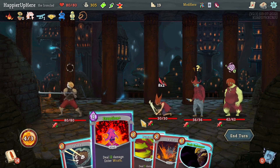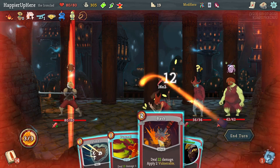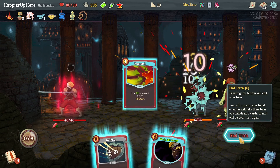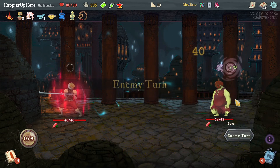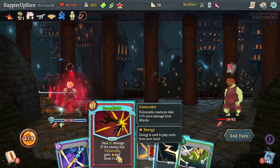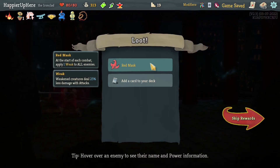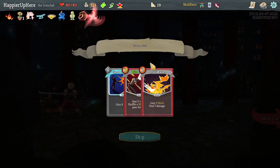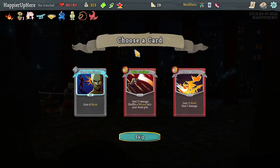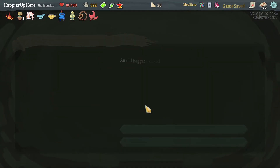Eruption is tempting — I can do 22, so Eruption then Bash to kill this guy. Pummel doesn't kill the back enemy. Let me kill this guy then. I need to deal 42 damage — Pummel, Strike. Dropkick does kill it. Got Red Mask: at the start of combat apply one Weak to all enemies. Wild Strike is good, Iron Wave is good. Let's do Wild Strike — once I play Dark Embrace, card draw won't be a problem.